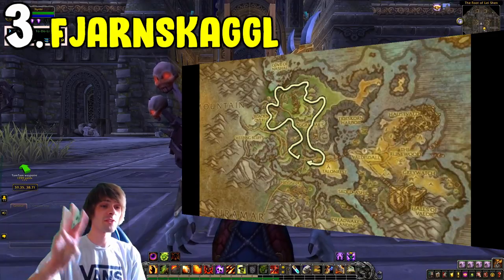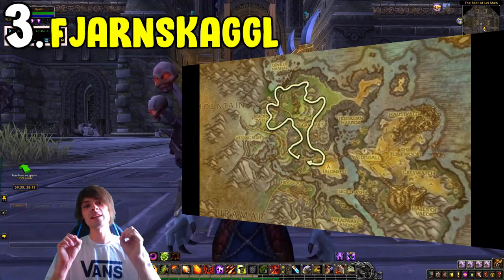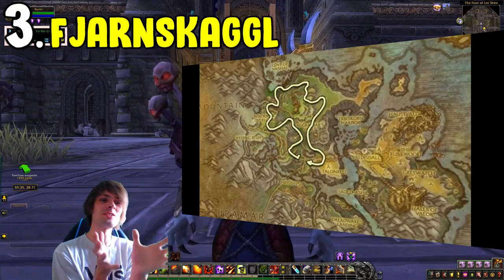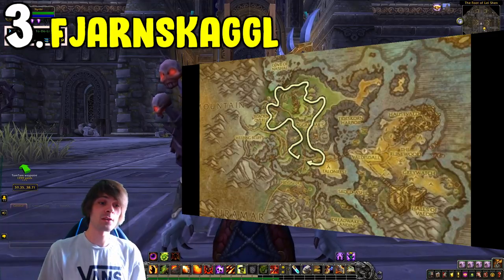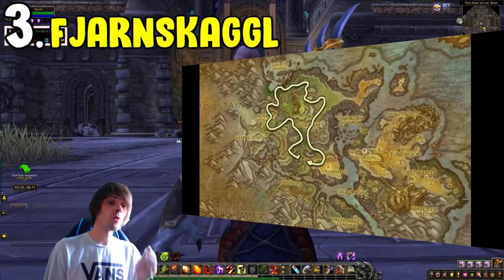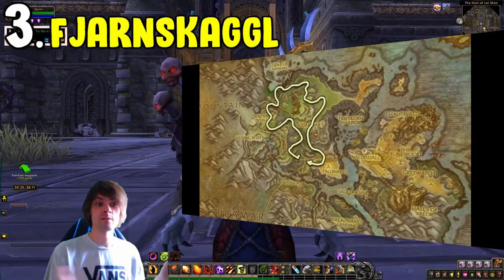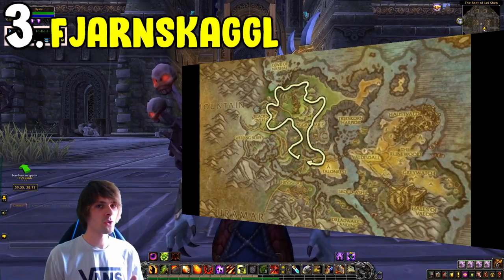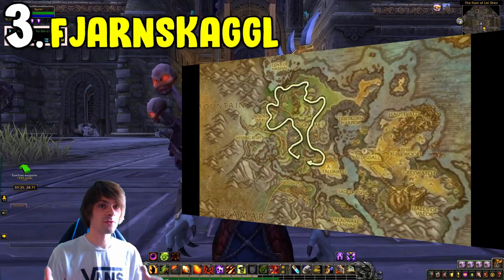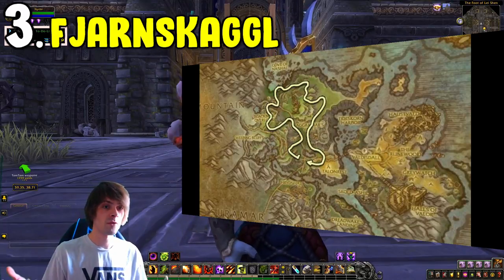Number three is the Fjarn Skaggle farm, located in Stormheim. This is personally one of my favourite Legion farms because you get so many from each node, and Fjarn Skaggle sells for a lot relative to what you get per node. I find it better than Dream Leaf when selling raw mats flat on the auction house — it sells relatively fast in the grand scheme of Legion herbalism materials.